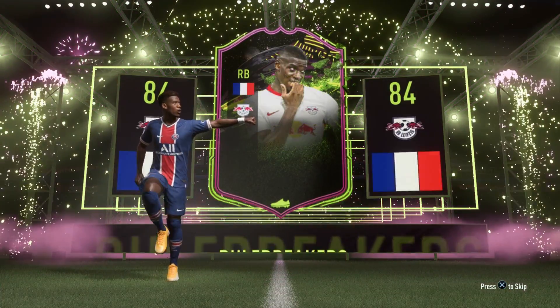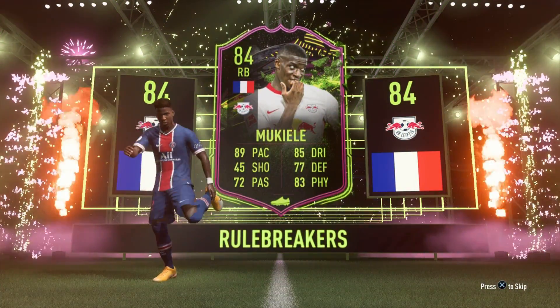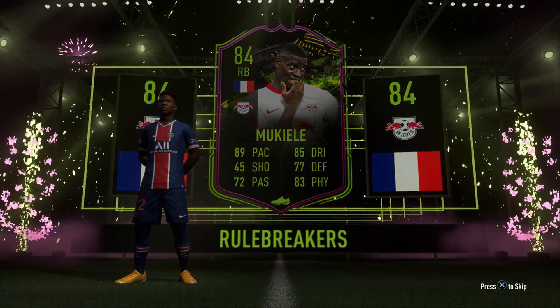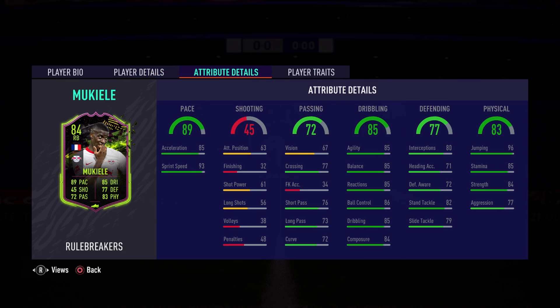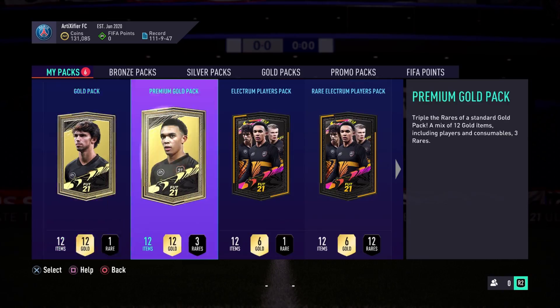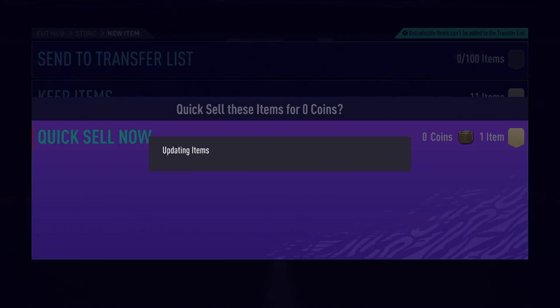You guys are gonna see a bunch of SBCs, a bunch of objective rewards — essentially a lot of packs. I'm also going to give you a guide on how to make the most out of the week, without the weekend league. During the week, what to do with spare time: obviously do all the objectives because it's free stuff, free cards, and it fills up time and gets you points for division rivals or squad battles, so you get rewards for that too.